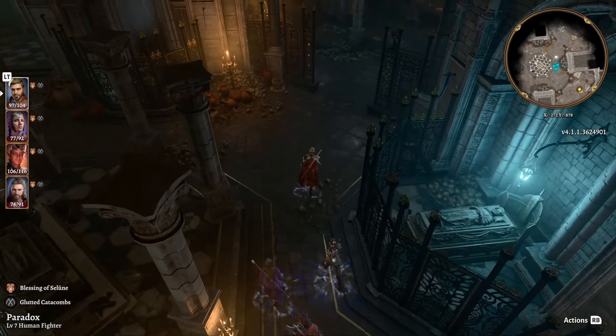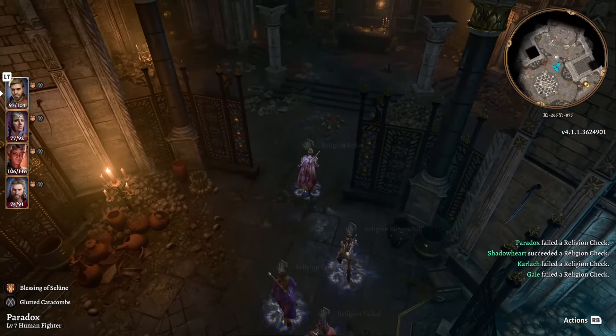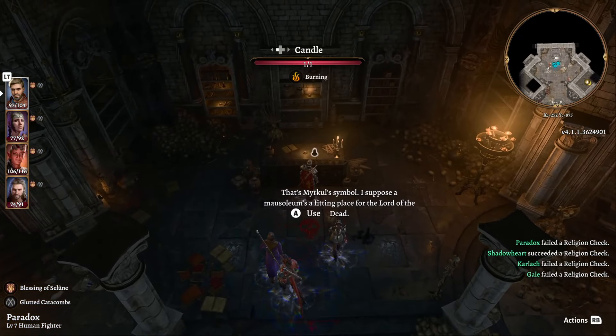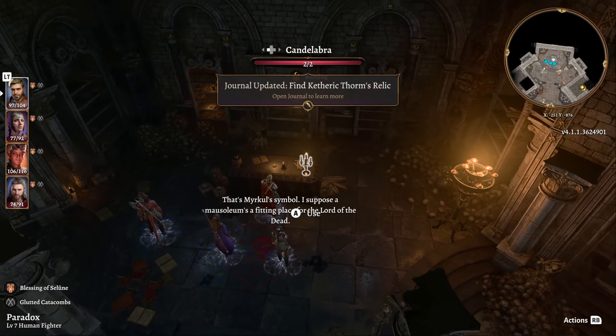Zyrell, Minthara, whoever you are — leave. That's a merciful symbol. I suppose a mausoleum is a fitting place. A place for the lord of the dead.